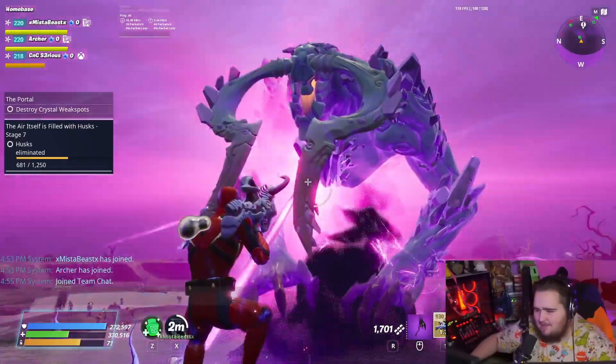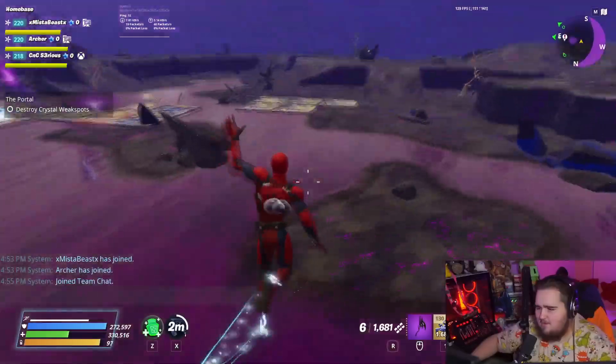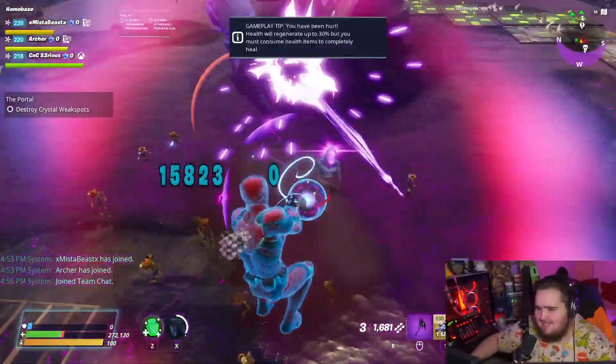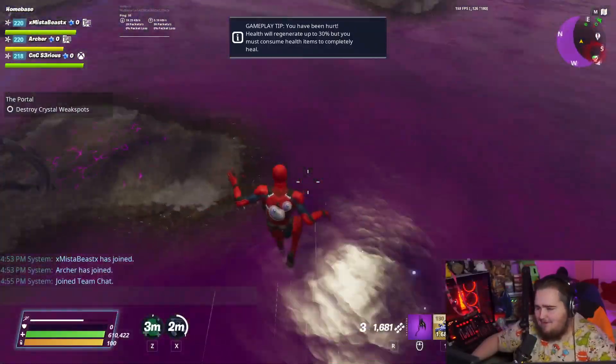Let me get this crystal — there we go. I think that's three. So far, oh my gosh, it's actually insane. Wait, there's a mist monster right there — let me shoot this. Wait, I don't want to die, I don't want to die — I'm throwing already.